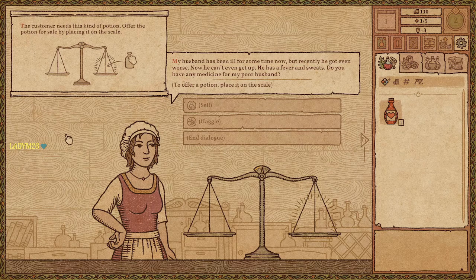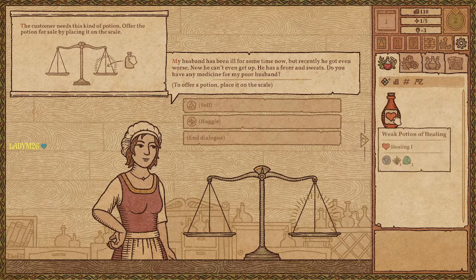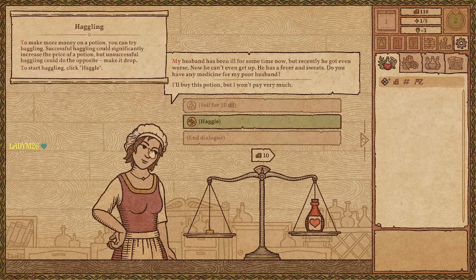The next customer needs a healing potion too. My husband has been ill for some time — now he can't even get up. He has a fever and sweats. Do you have any medicine for my poor husband? Let's see if this works. Haggling — oh, let's haggle with the poor lady with the sick husband.